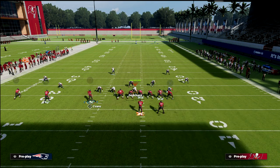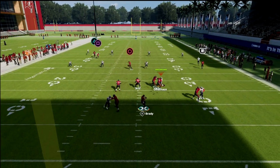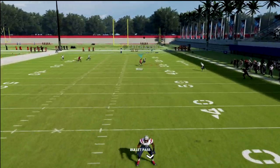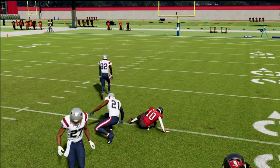We're just going to motion Mike Evans across. This works significantly better against cover four in game than it does in practice mode. If you do this little motion, it makes it a little bit more successful — you can kind of wait on it and get it open against cover four. If you ever get in a situation like that, just click on and cut it off.